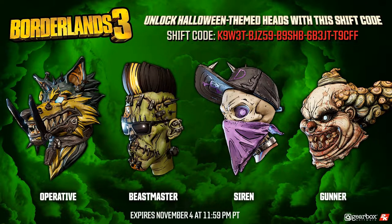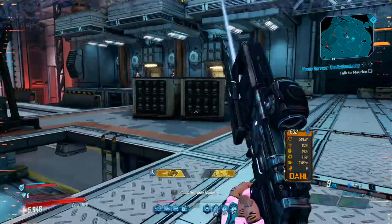Hey, what's going on people, it's SGZ here from the Spartan Game Zone. In this video I have a shift code for you that awards you with some sweet Halloween heads. There's a head for each character, so no matter who you play as there'll be something here for you. I'll put the shift code up on screen throughout the video, or you can copy it from the description. I'll even have four VIP codes too, which you can redeem at borderlands.com for 1,000 VIP points.